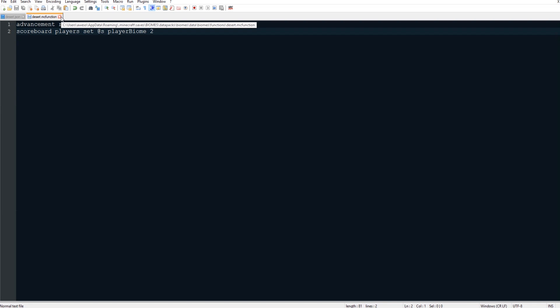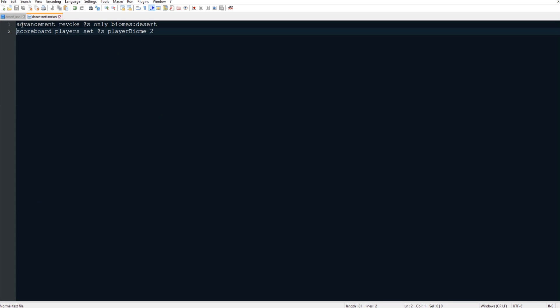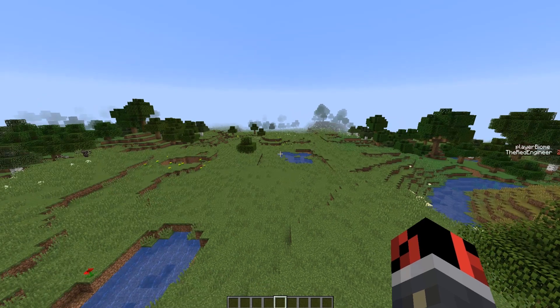To summarize: when you enter the desert, Minecraft detects it and grants an advancement. When that advancement is granted, the desert function is activated, which revokes the advancement so it can fire again, then gives you a score of 2. This has to be done for all 70 biomes, but I'll provide a download link with the whole folder with all biomes already set up — you just have to import it.